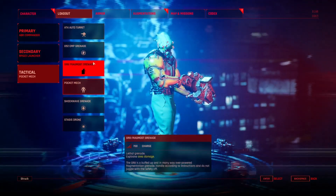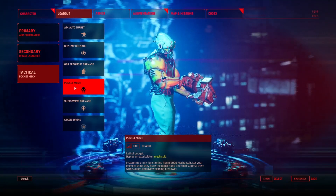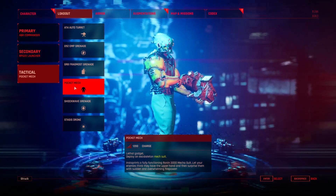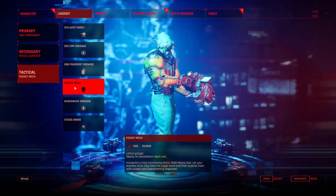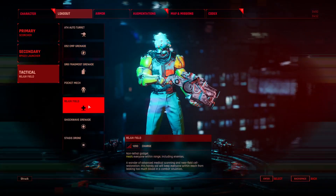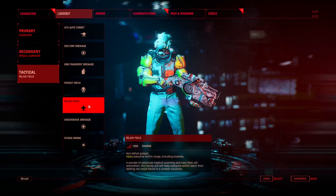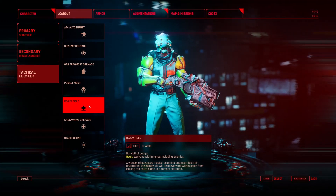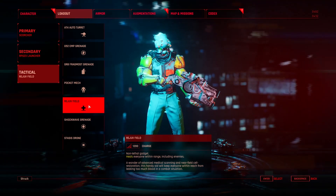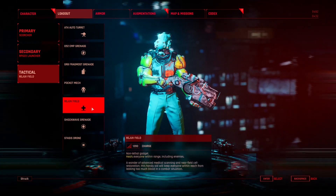For the tactical slot, good choices are the Auto Turret, the Pocket Mech, and the Stasis Drone. The Pocket Mech is like a little bit of extra survivability — you pop it, go inside, and while you're inside other things can recharge and cool down. It's like a second life for a few seconds. I strongly urge people to test it; if they don't like it, they can try the Stasis Drone or the Turret. There is also the Rejuvenation Field, which heals you but also heals enemies, so try not to let enemies enter it. It's a good replacement if you don't like the Pocket Mech, turret, or drone.